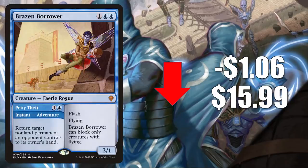Number three is Brazen Borrower, going down $1.06 to $15.99. Already in the Standard season it's in a number of different builds. In Modern it's in Grixis Urza and more decks there, and it sees Legacy play too. But there was one copy of this in the 2020 Challenger deck Flash of Ferocity.